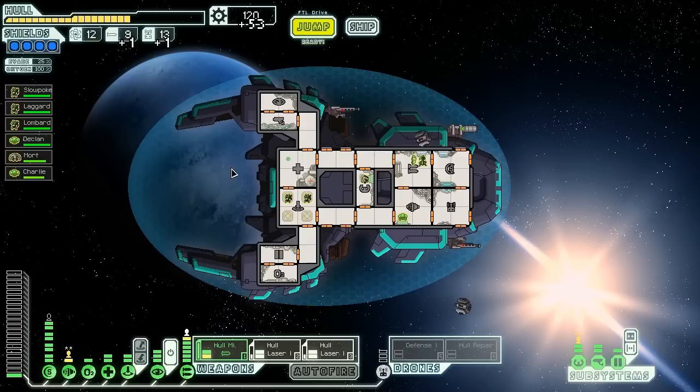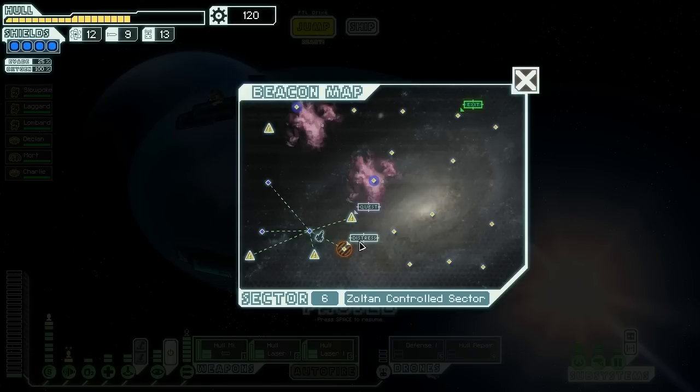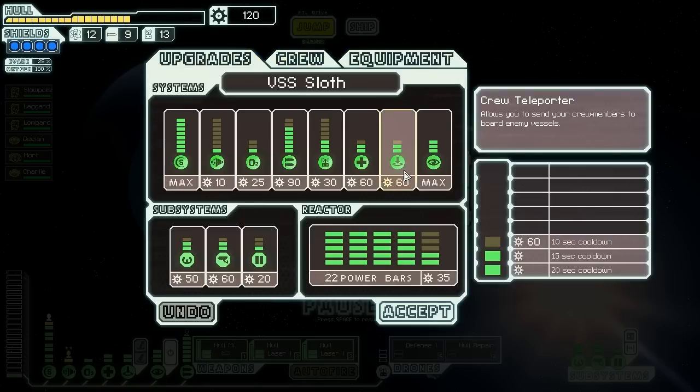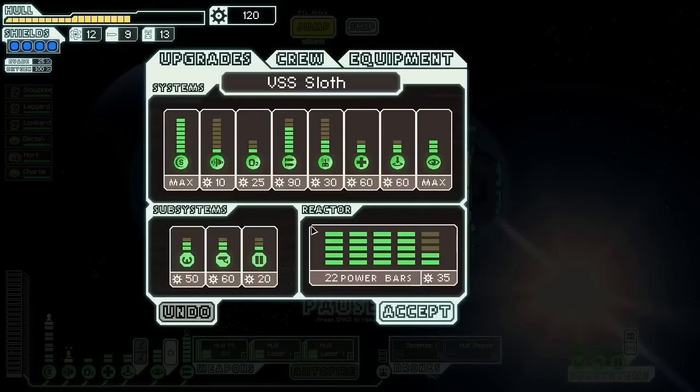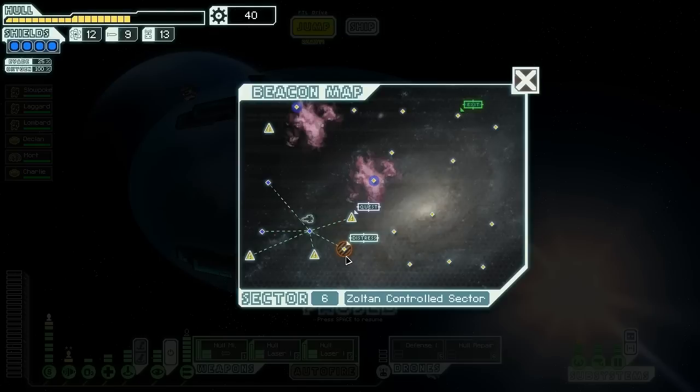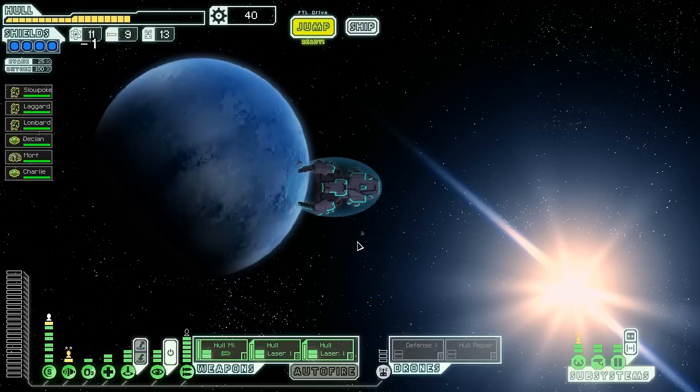Charlie back into the shields, Slowpoke back as well. 122 scrap. We have a distress beacon in an asteroid field — we could go there since we have level 4 shields for protection. It doesn't appear to be a fight so it's probably rescuing someone from an asteroid field, which should be fairly safe. We're going to upgrade our doors and teleporter first, then jump into the distress beacon, check the quest beacon, and hopefully find ourselves some Zoltan researchers.